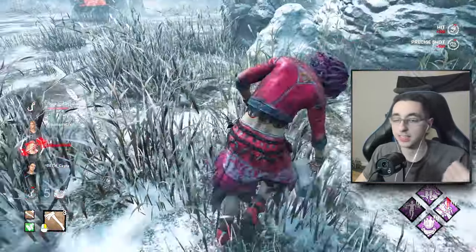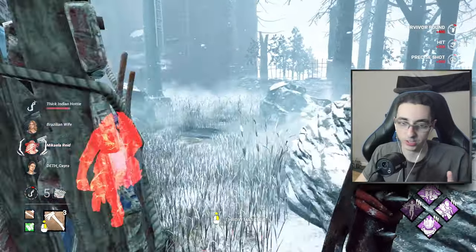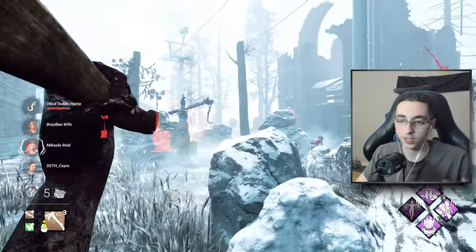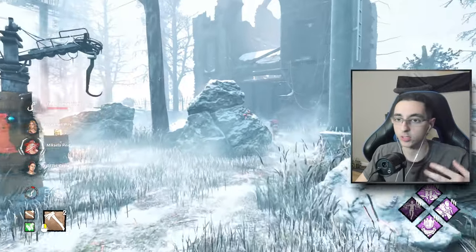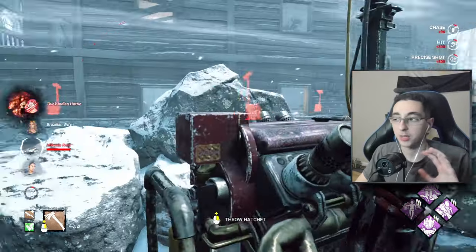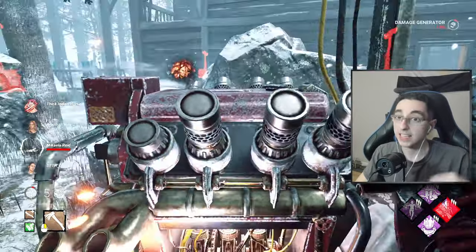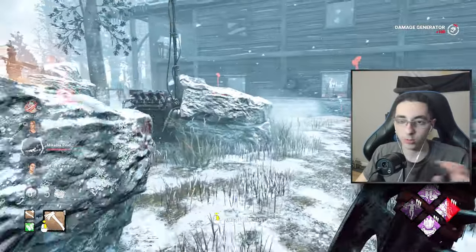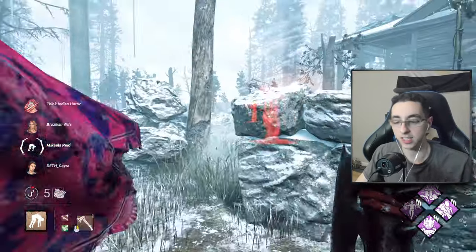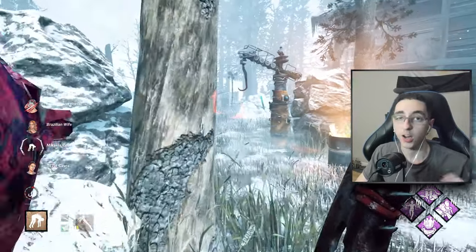Generators by default take 90 seconds for just one person to do. There are some perks on the survivor side that will speed up generators and some perks on the killer side that will slow down generators. I think most people would agree that each side having something that could focus on the speed of generators is good — it allows you a bit more control of your build and how the game goes. However, the things that exist in this game right now that affect generator speeds are pretty ridiculous.